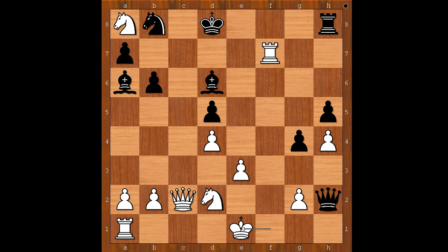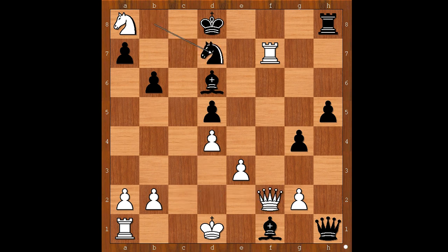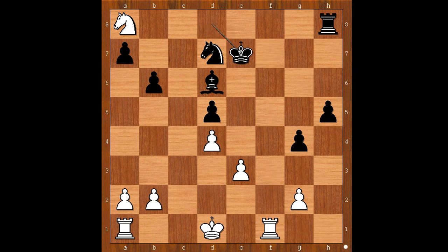I guess queen takes on g2 is also good. Queen takes on h4 check, White resigned. One line goes like this: king to d1, queen to h1 check, knight to f1, bishop takes on f1, queen to f2. And now knight to d7, queen takes on f1, queen takes queen, rook takes queen, king to e7, king to e2, rook takes knight.